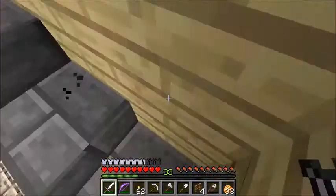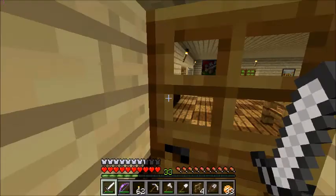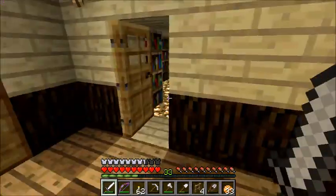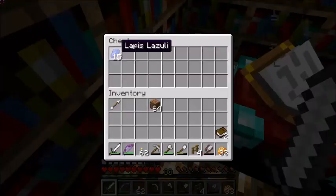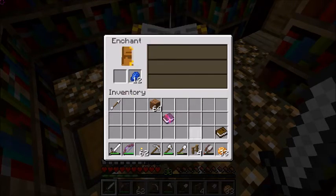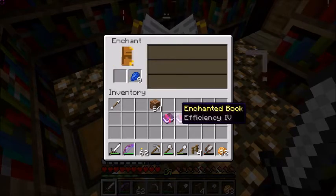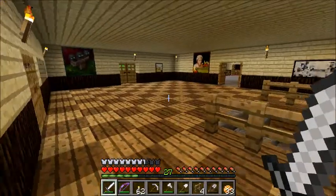So today we're going to be working on more of our house. But first, obviously, we need to go enchant, and I have some levels now. We only have two books though - and ooh, this store was open. Let's grab these things. We wanted this efficiency four, which we can put on our axe - which would be cool. Oh, and another efficiency four. Two efficiency fours! How lucky is that, in a row?